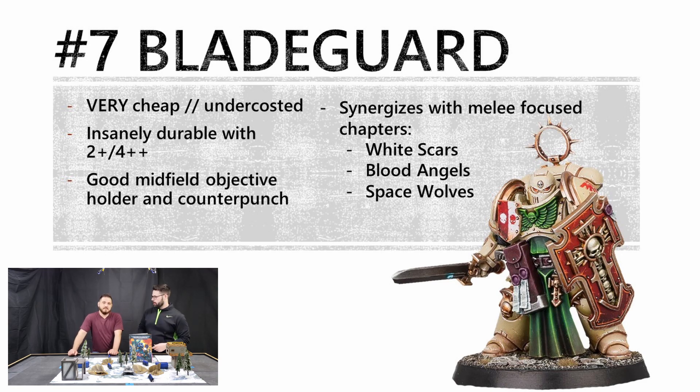Number 7 on the list: Bladeguard Veterans. Why are these on the list? They're basically Paladins with no magic and they're way cheaper — around 105 points for a unit. It's the same stat line as Grey Knight Paladins, and they have a better save: 2-up, 4-up. Strength 5, damage 2. They're transhuman, and their swords are flat 2 damage, minus 3 AP. If you're not playing them, you need a good reason not to be.